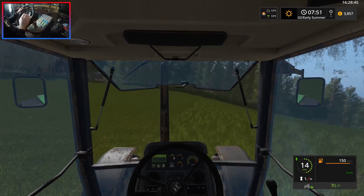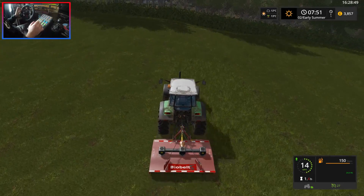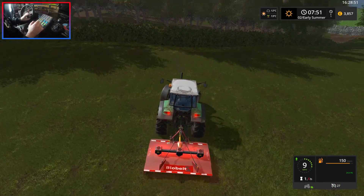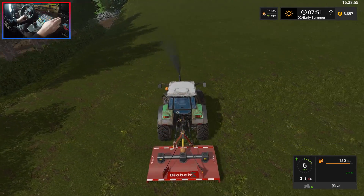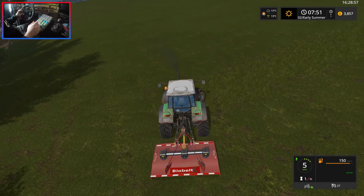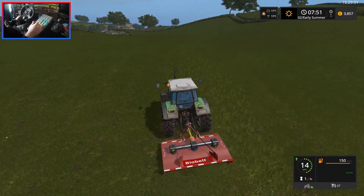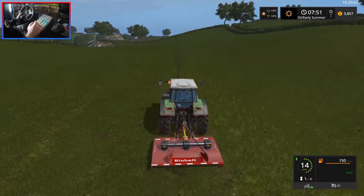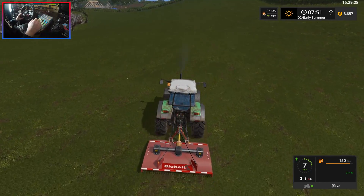Okay, so we've just got a tiny, tiny bit left now as you can see. We're just finishing up — probably two more passes after this one. We're going to have to actually do a little reverse turn here because we've got so little left that we can't do a U-turn. One more pass after this I reckon, just to get all the bits that we've missed. But yeah, we've now done this whole field with this little bush hog.